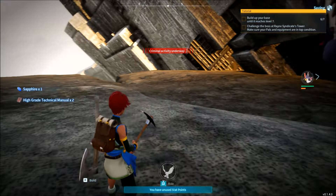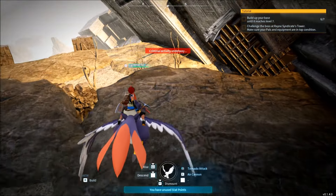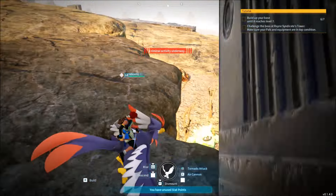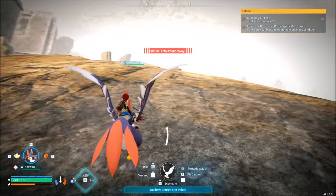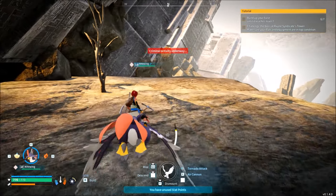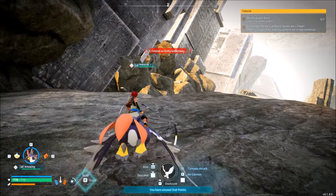There we go — high grade technical manual. I was also kind of worried that my other video was super wrong, where I said go to dungeons for the technical manuals. And then half the comments were saying they just go to the islands and get tons of them. But this is my second island I've explored, and that's the first time I got the roll for the technical manual. So still not super common, even out here.